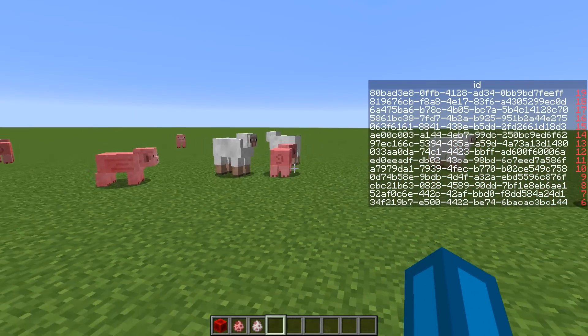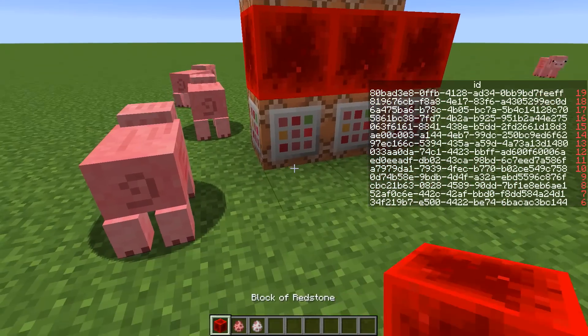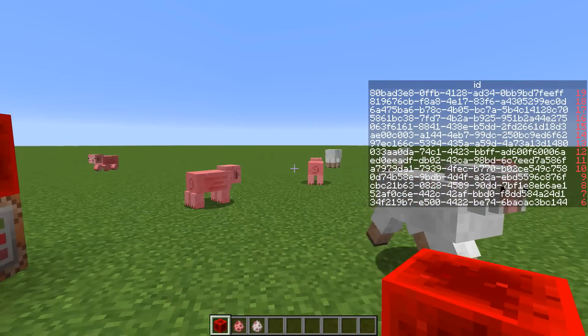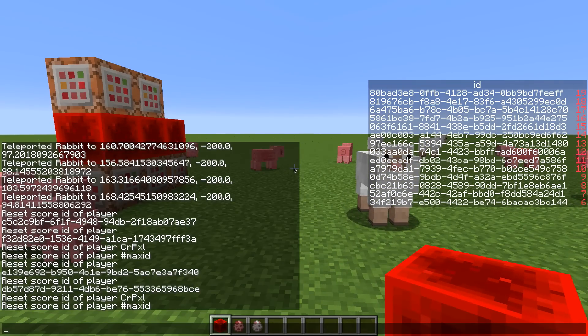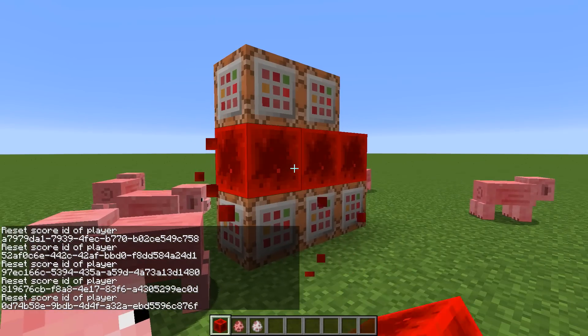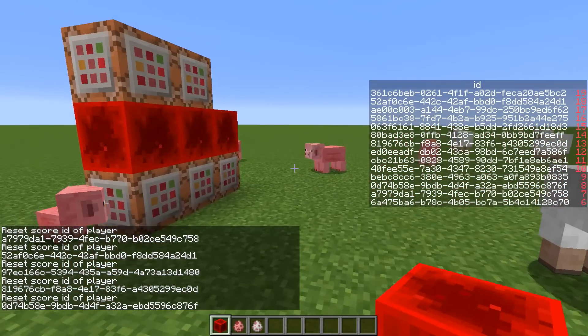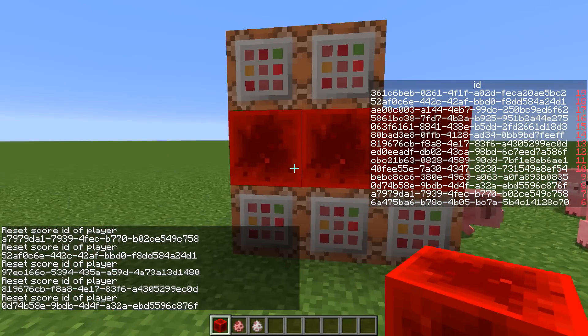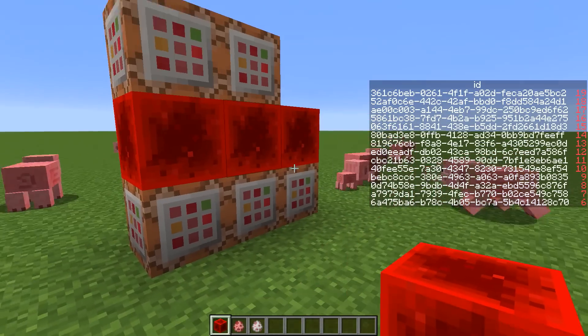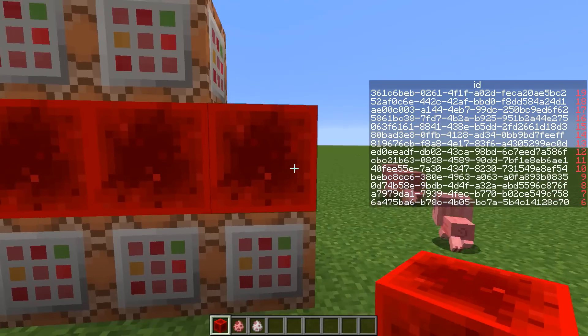So whenever there is an entity or player with an ID score of 0 — meaning it has been newly spawned — the maxID score is incremented and applied to that player. This is really simple and it works when the system is newly started with multiple entities on the server. Let me just do a reset command and start this. As you can see they are all going to be assigned IDs in order, just like a queue — only one at a time, so there are no duplicate IDs.